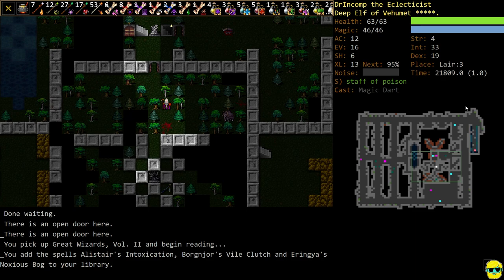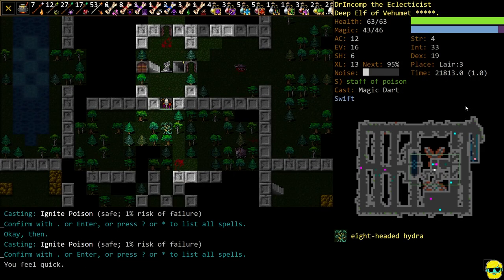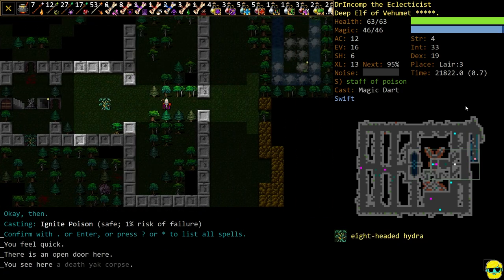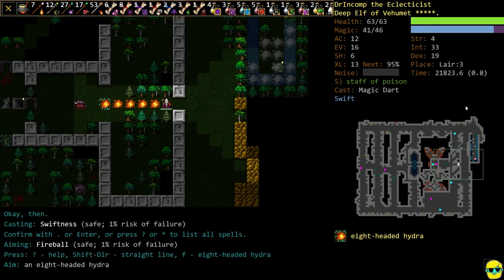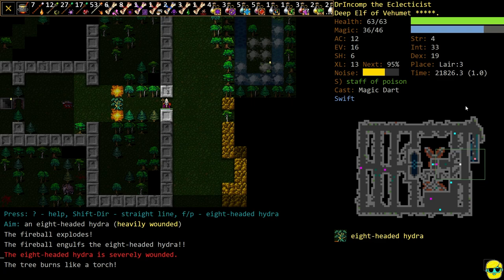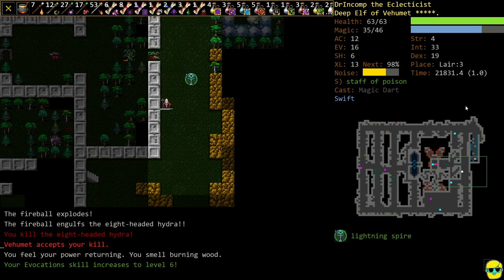We got a really good spell — Borgnjor's Vile Clutch. Actually pretty sweet. There's an eight-headed Hydra coming on, so we're going to cast Swiftness and run. From here, let's see if we can kill an eight-headed Hydra with just Fireball. I'm going to step out, summon my Lightning Spire, step back, and the Lightning Spire is blasting this dude — and he's gone. Fantastic.